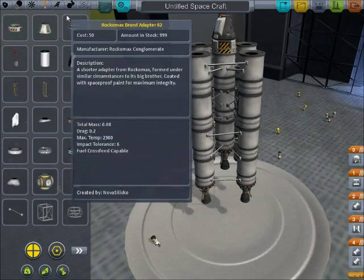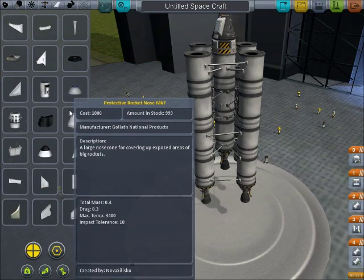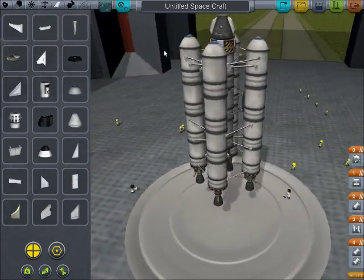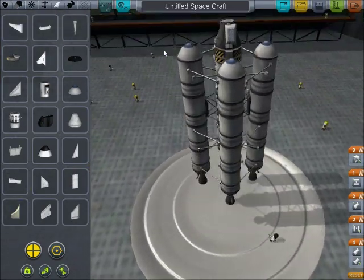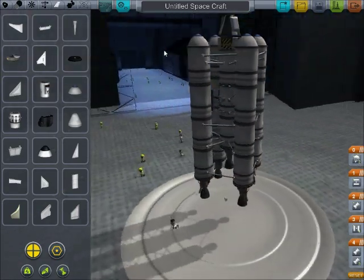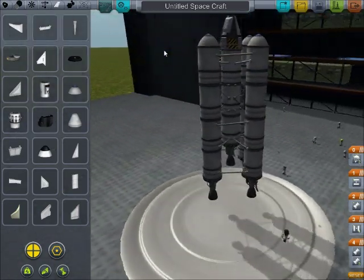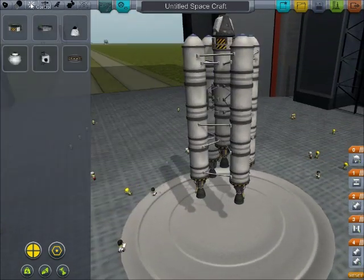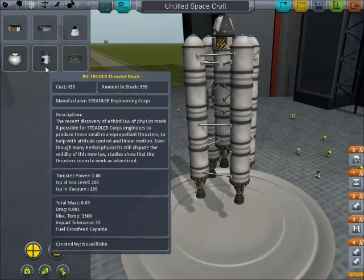Then we're going to want to go to aerodynamics and just make these tops curved like that. So that's a very basic rocket design. We don't have any RCS on it — we could add RCS later.